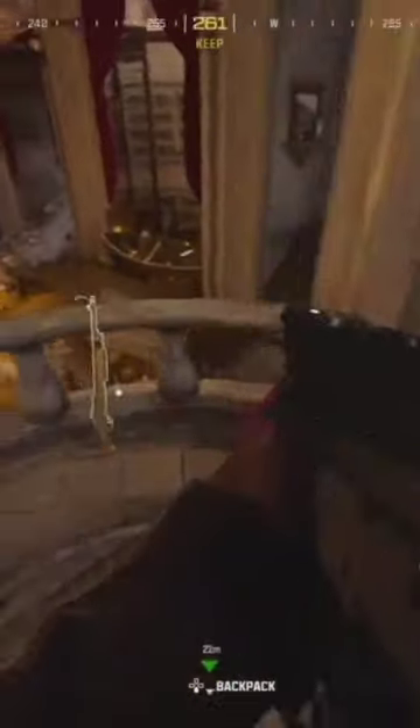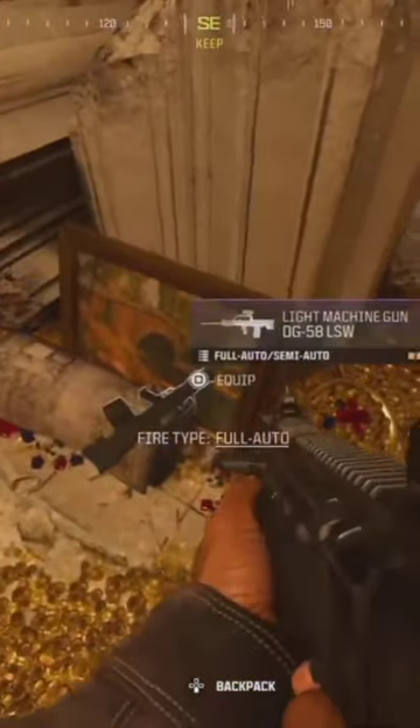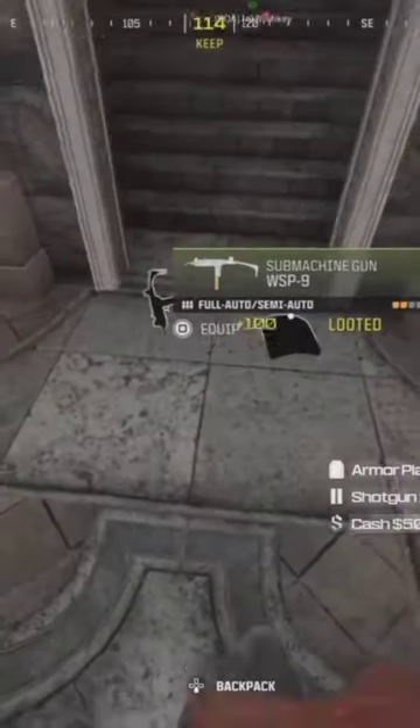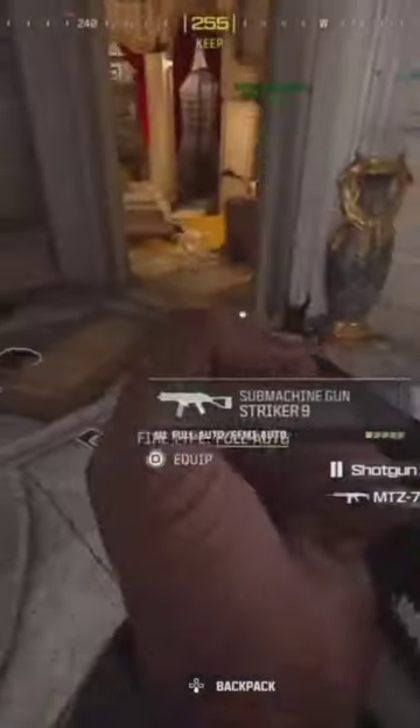When it opens, there's going to be a gold lockwood and a plymouth. And right at the start, like the very entrance back up there, there is also a loadout crate that you can open, and that will give you your loadout. And yeah, that's it.